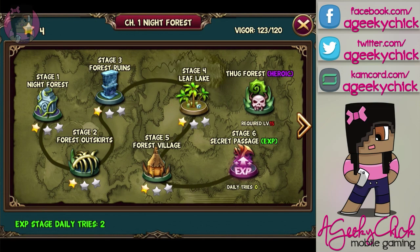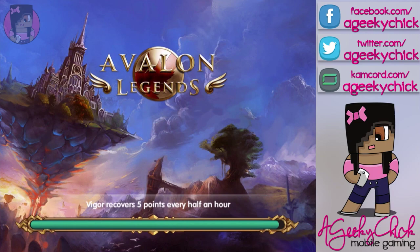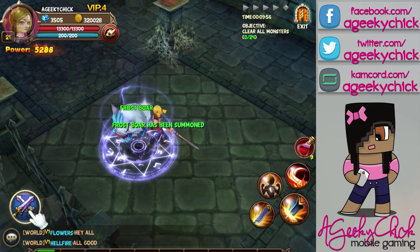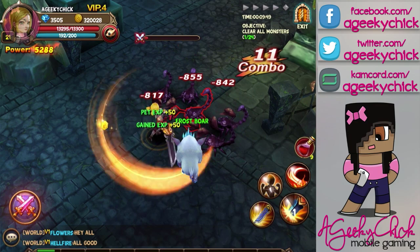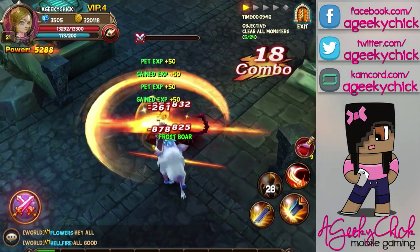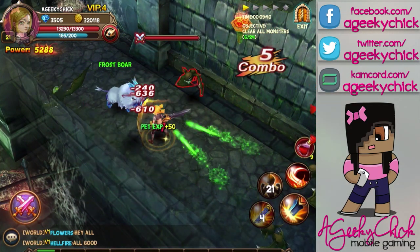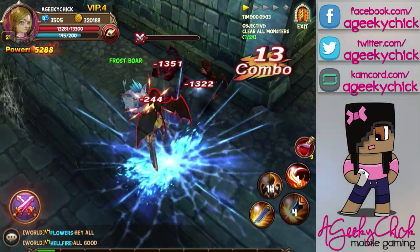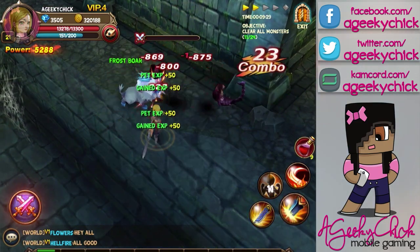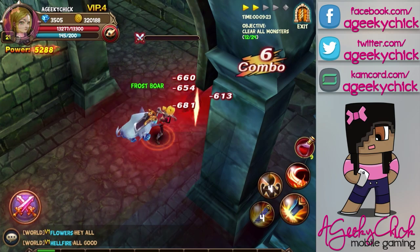So since this is like a quick first look, I did want to show you guys me actually in battle. I think I have enough power for the recommended power. This game does have an energy system — it's called vigor, and I think it's about 10 vigor a level. So here we go. I did the auto over there on the left, and these are the skills on the bottom right that I've unlocked. Each level they give you 9 health potions, so that's pretty cool. I haven't really needed to use any of them because your power level should be equal to the stage you're on.